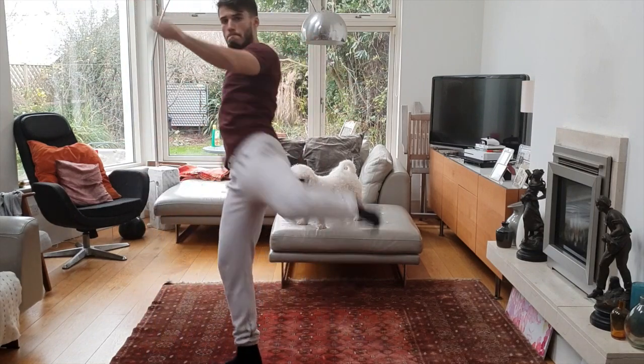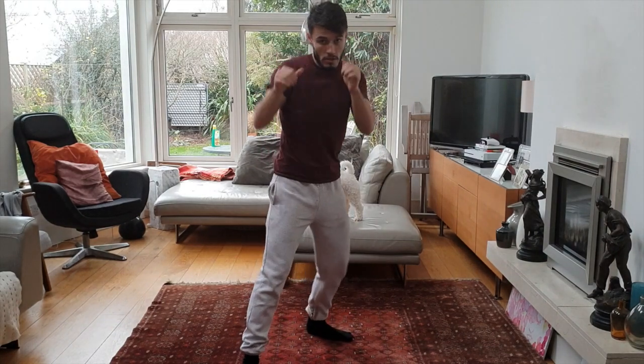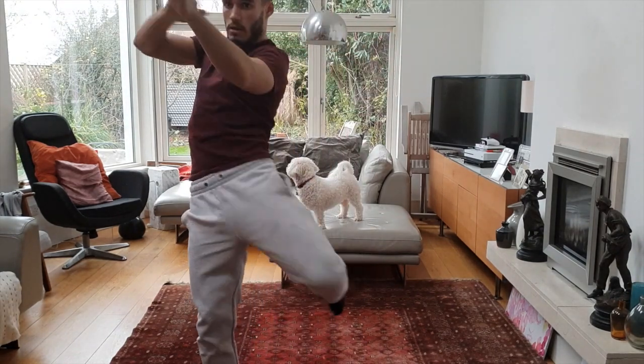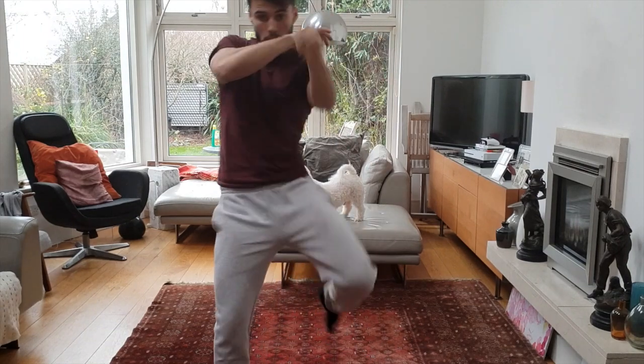Similarly enough, as the right hook into the left roundhouse, you can throw a short right hook into the left knee, then right hook into the left knee again — boing, boing — so there are two great strikes there. That'll land nicely; that's a close quarters kind of attack.